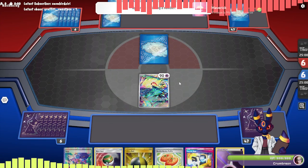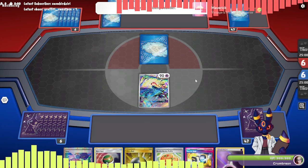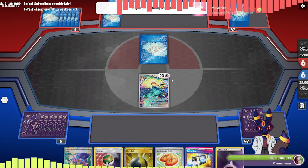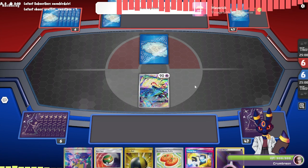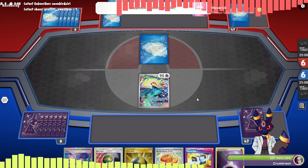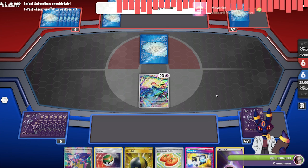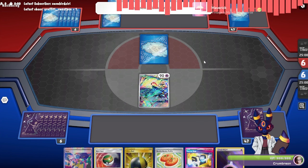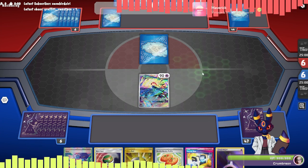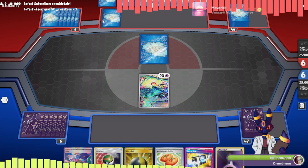Gardevoir and Dragapult have very similar ideas in that you have to have a good read on the board state and understand what the right thing to do is at specific times. Dragapult requires a lot of thinking ahead and Gardevoir requires a lot of thinking ahead — they have more basics in hand.